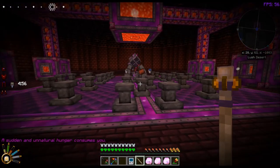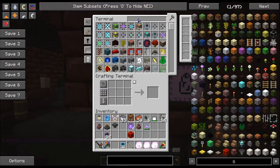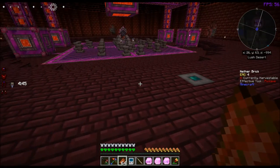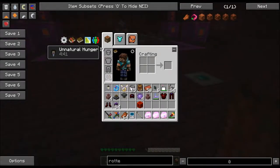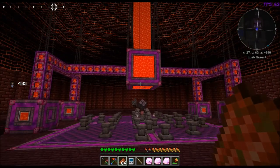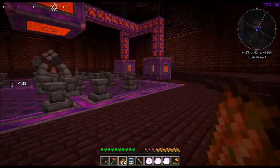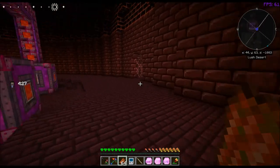A sudden and unnatural hunger consumes you. Now, my armor will keep me from dying. Rotten flesh — if I eat rotten flesh, my armor probably won't let me. So let's take this armor off, just because it does affect your color. Look at the difference in the color now. I do actually kind of like the colors — they're more vivid. So you can't run around when you have the unnatural hunger.